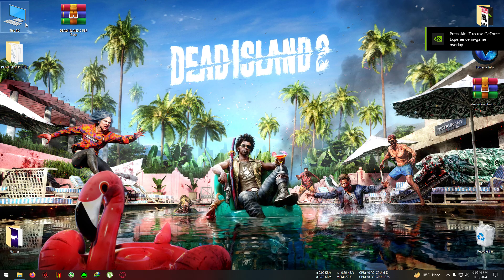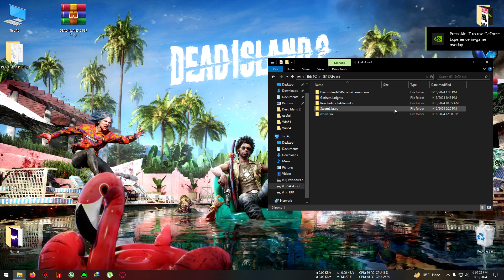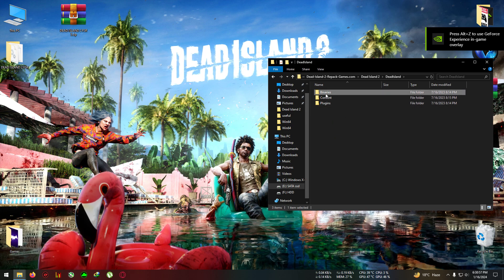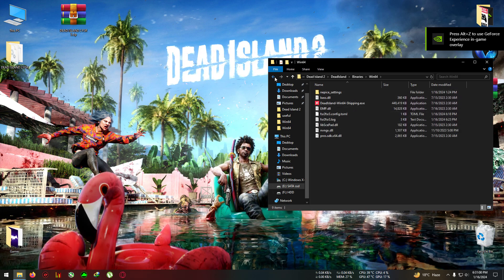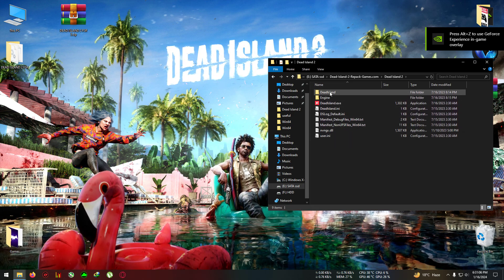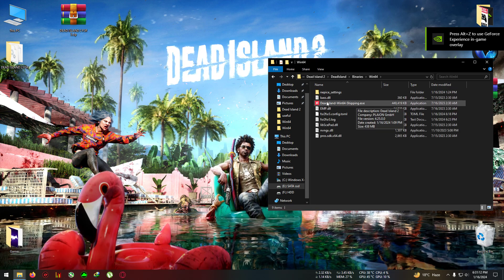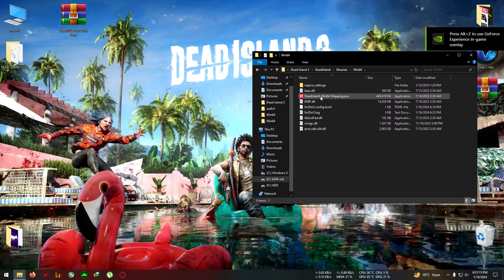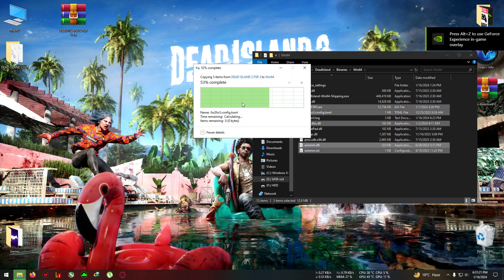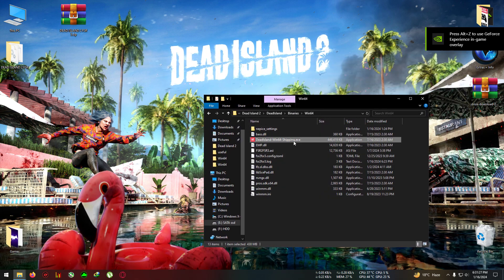Close the directory and go to your Dead Island 2 installation folder. Go to Dead Island 2 > Binaries > Win64. Do not paste the files in the main Dead Island folder — go specifically to Dead Island > Binaries > Win64, where win64_shipping.exe is located. Paste everything right there. It's asking me to replace some files, probably from previous testing.